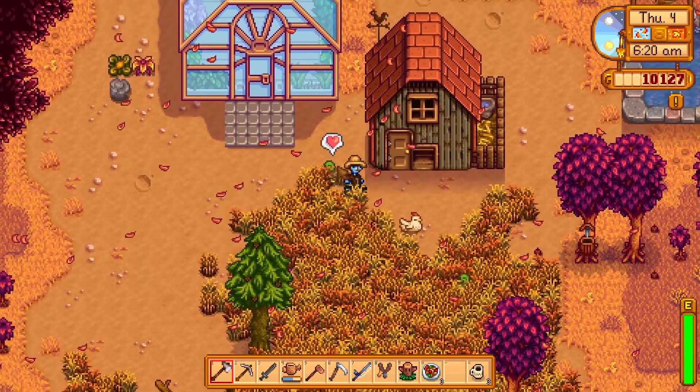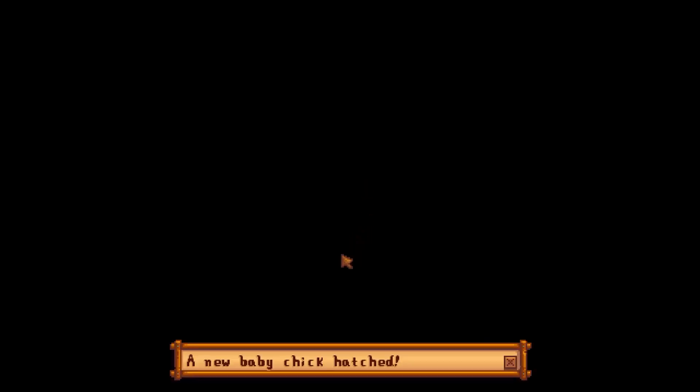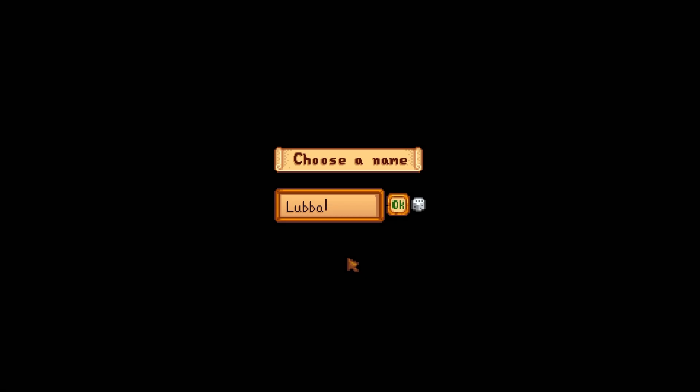On to day 60, we give all of our animals some love. We check out the coop and we have a new baby chick. We thought of several different characters but decided ultimately to name it Helga — another Hey Arnold character.